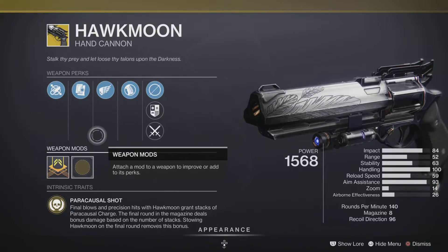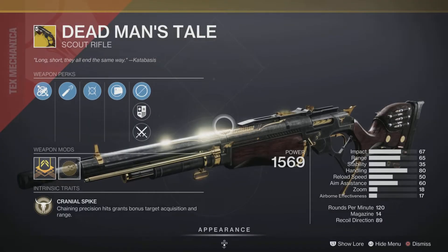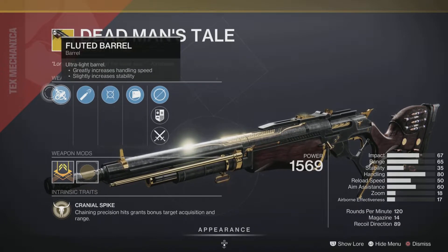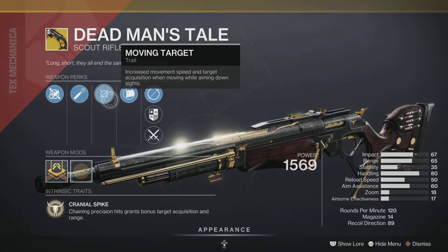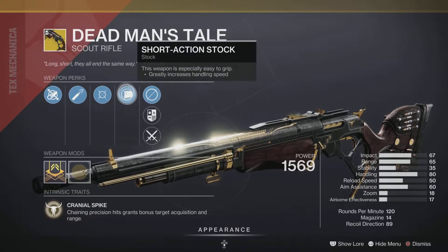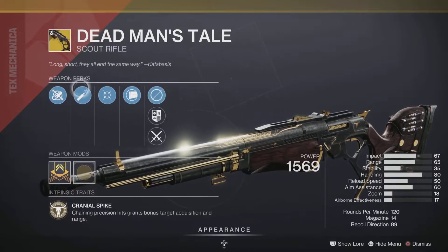Next up we have the Deadman's Tale Scout Rifle, and it comes with some phenomenal rolls this week. We have Fluted Barrel for increased handling and stability, High-Caliber Rounds for increased range, Moving Target which is excellent, and last but not least Short-Action Stock — making this pretty much almost a god roll depending on if you like those last two perks. Either way, it's going to be a fantastic roll, so pick it up and add it to your collection.